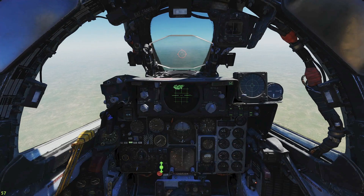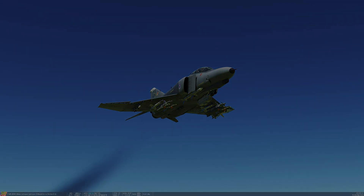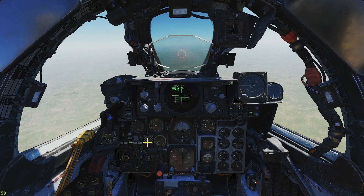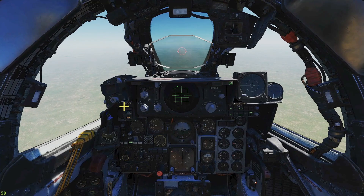Then I can come back in and jettison one of my forward sparrows. The sidewinders cannot be jettisoned. If you want to get rid of them, you'll have to go to your arm position, select the heat, and pull the trigger.